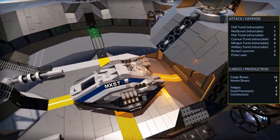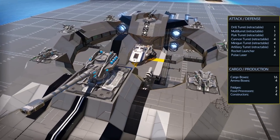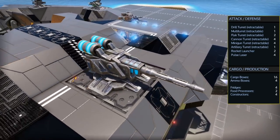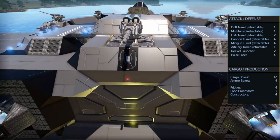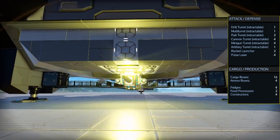Weaponry-wise it comes with two flak turrets, four cannon turrets, four minigun turrets, one artillery turret, two rocket launchers, and four pulse lasers. There is also a drill turret and a multi-turret so you can drill out asteroids and take apart POIs.